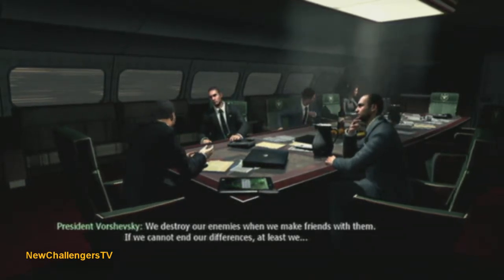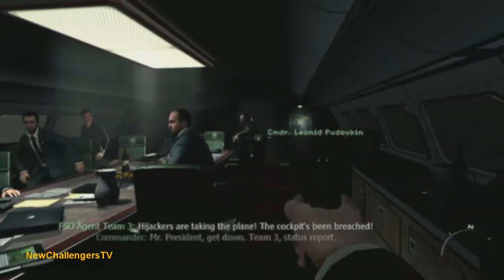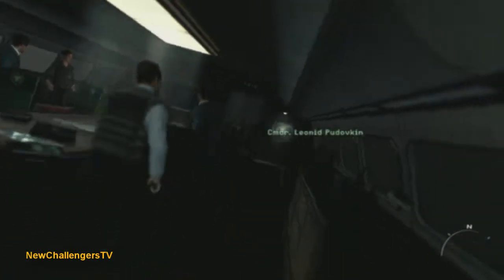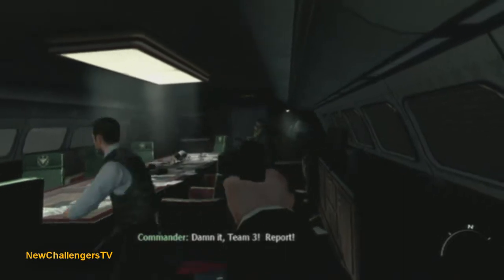After this meeting, the plane gets hijacked, and you need to defend the president at all costs. There is a room where you actually have to fight in zero gravity, and the achievement is in that room.